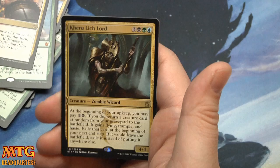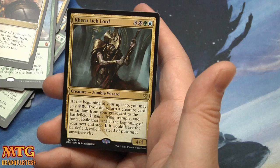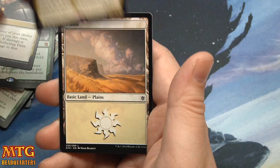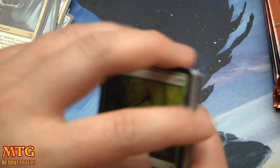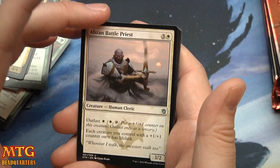Riverwheel Aerialists, Cranial Archive, Jeskai Elder, and Kheru Lich Lord — this guy can go with Jared. Four-four for six. At the beginning of your upkeep, you may pay two and a black; if you do, return a creature card at random from your graveyard to the battlefield — it gains Flying, Trample, and Haste. Exile that card at the beginning of your next end step. If it would leave the battlefield, exile it instead of putting it anywhere else. So if you guys are just getting into Magic, or maybe this Khans of Tarkir Booster Box Opening has brought you to the channel, now is a great time to subscribe. We're working close to our 75,000 subscriber celebration, in which we're going to open one of every fat pack ever created by Wizards of the Coast.